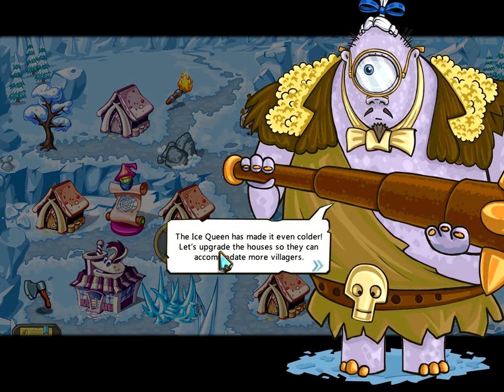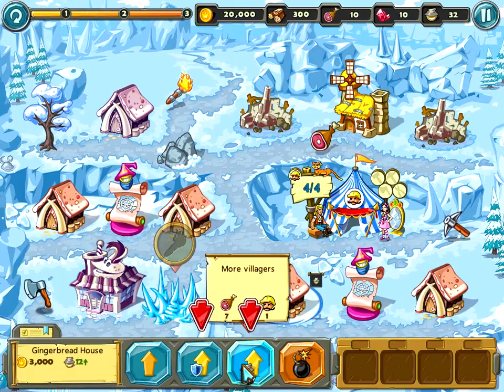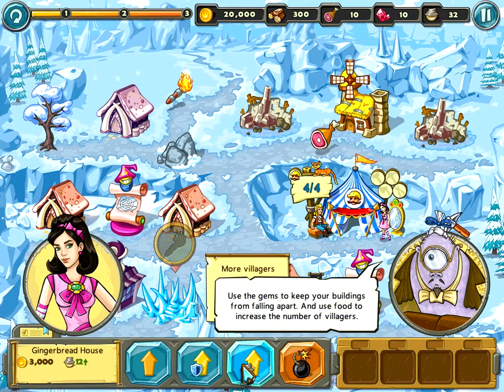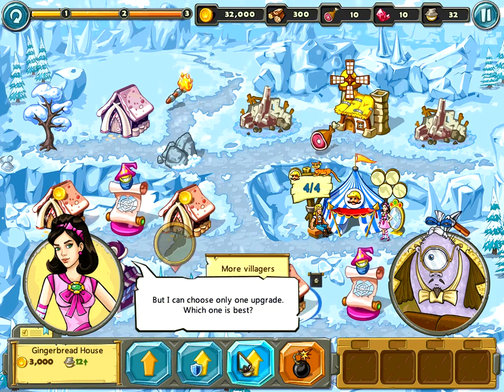The Ice Queen has made it even colder. Let's upgrade the houses so they can accommodate more villagers. Use the gems to keep your buildings from falling apart, and use food to increase the number of villagers. But I can choose only one upgrade — which one is best?